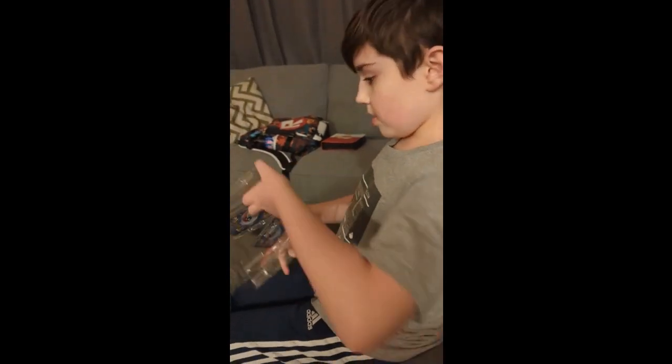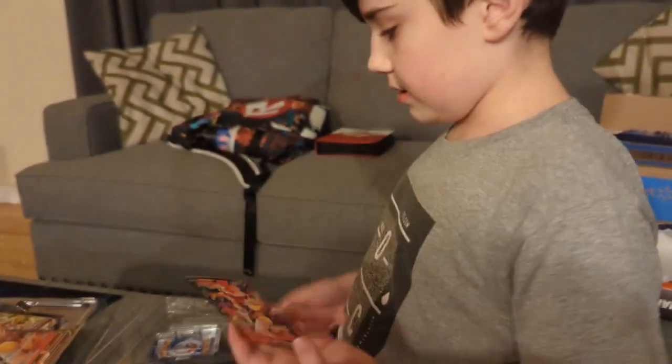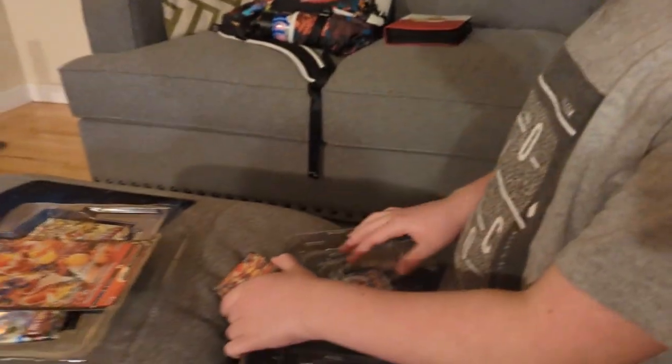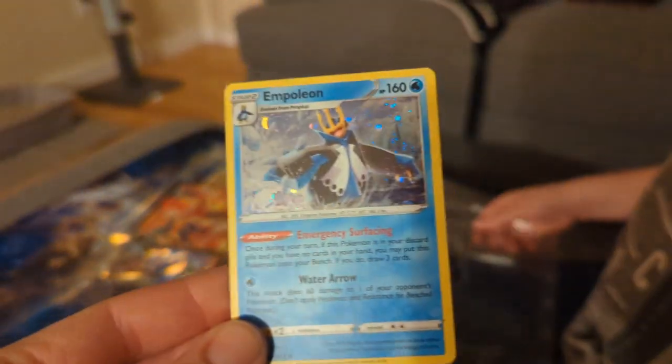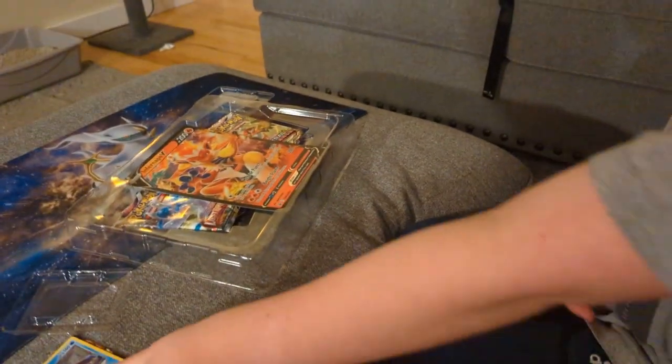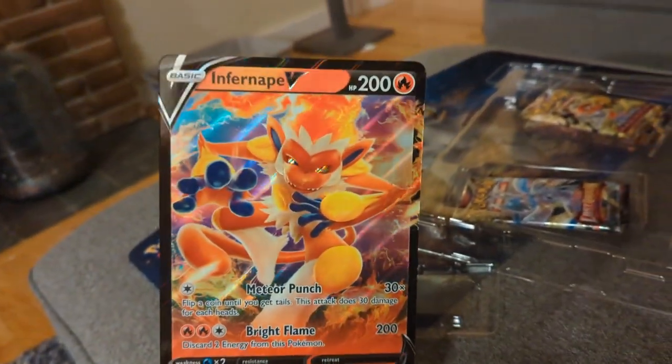Let's first get our promos — the cards they gave us. Infernape V-Box. And then we got this cool Empoleon holo. We only have four packs and I bought this for $13. There's the giant Infernape V. So we got two packs of Lost Origin, one pack of Astral Radiance, and one pack of Fusion Strike.